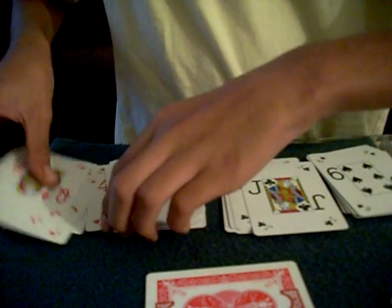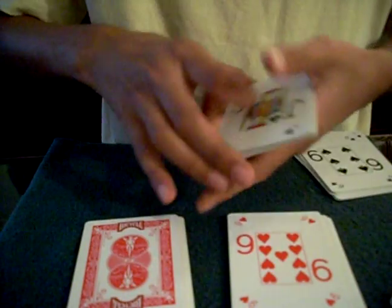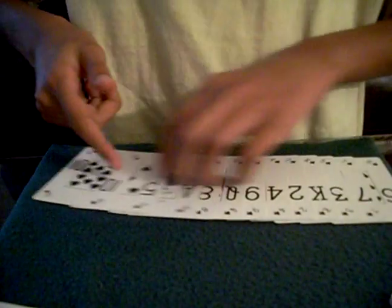We've got the spades, the clubs, the hearts, and the diamonds all ready to go. Let's count the diamonds first: one, two, three, four, five, six, seven, eight, nine — there are nine diamonds. Let's count the hearts: one, two, three, four, five, six, seven, eight, nine, ten — ten hearts, so the card could be a heart. Let's count the clubs: one, two, three, four, five, six, seven, eight, nine clubs. Hearts are still in the lead.